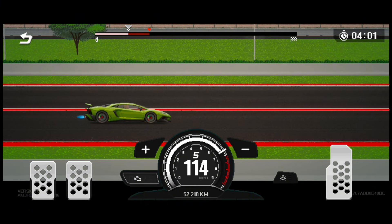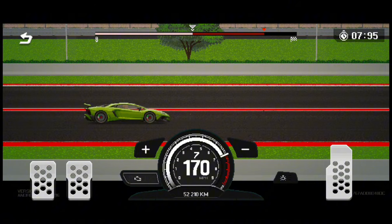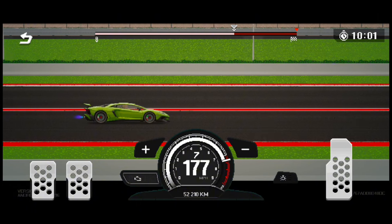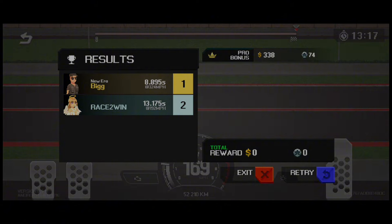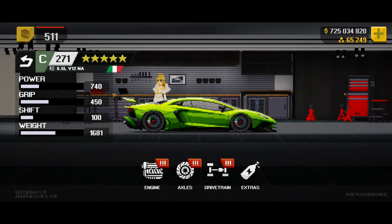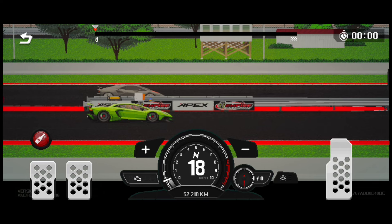Moving forward, the next races we were supposed to use the second car from the race fleet, which in our case is the Aventero SV. And to my surprise, the opponent gapped me like crazy. So I decided to max out this car and tune it. These are its max stats with all the best parts equipped. I kept tuning this car as I progressed through this event. This is my fastest run.